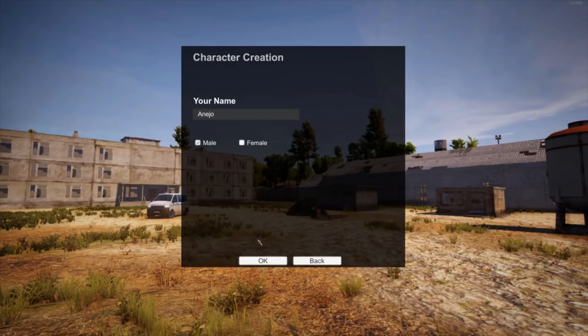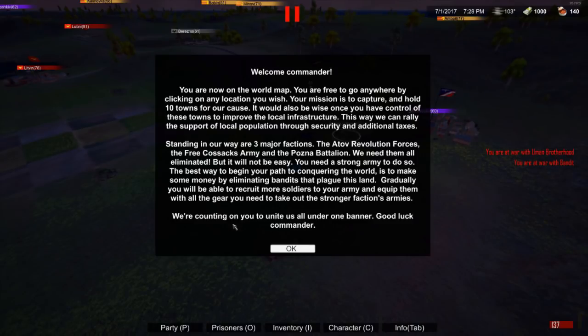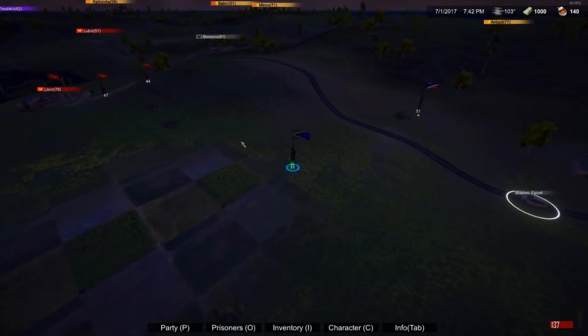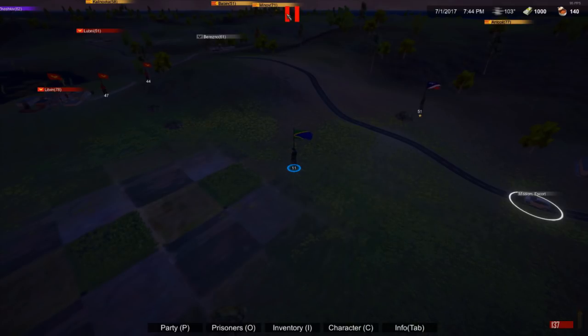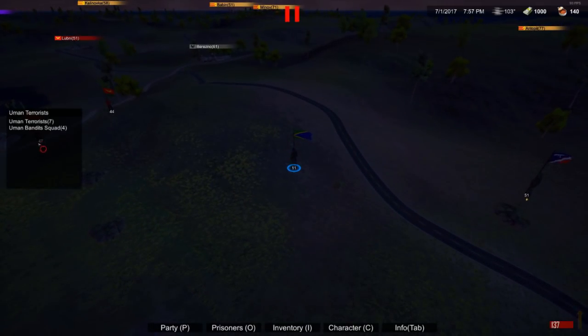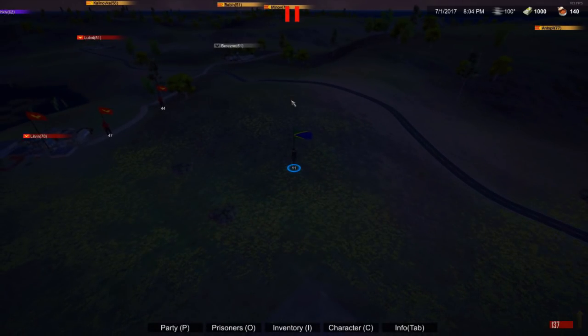Alright, so here we are on the welcome screen and you're placed onto this open world map. There are a lot of really cool things about this game. One of the cool things is this little pause symbol up here — whenever you're not moving, the game is paused. When I move, the other armies move too. There's one with strength 47, one with 44, and I'm here with strength 11. When I stop moving, this pause symbol appears and the game is paused.